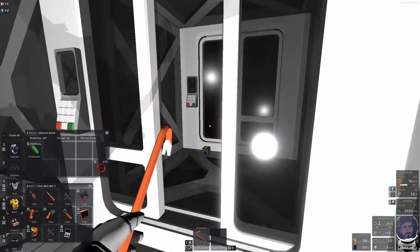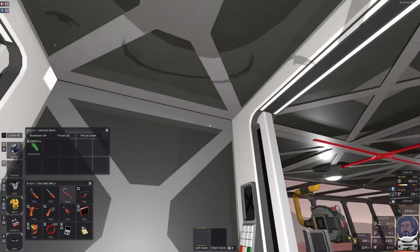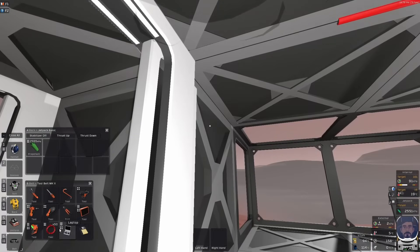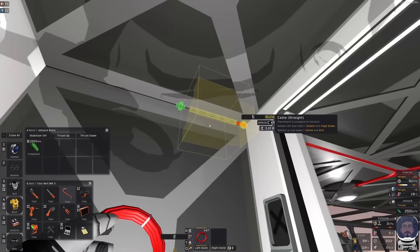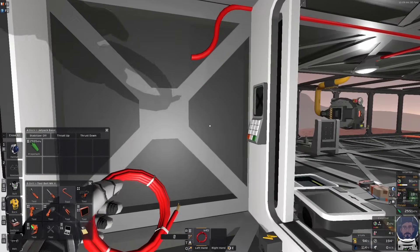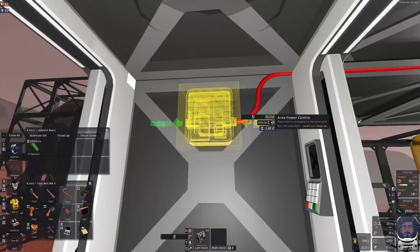You can use a crowbar to open doors when they don't have any power. One of the first things we're going to need is power to run all this stuff, so I'll bring the power in from my old lighting circuit. It doesn't matter where you get the power from, it just has to come in somewhere because you've got to power it all.